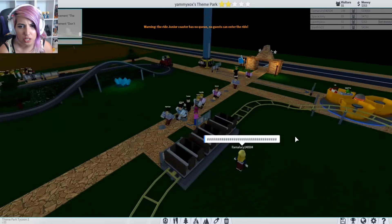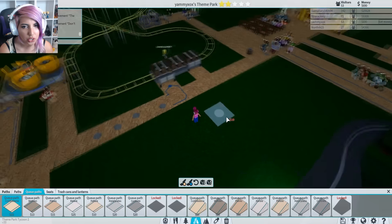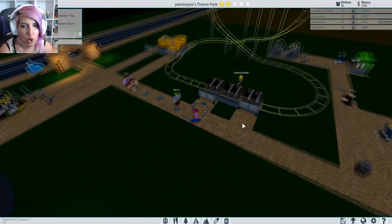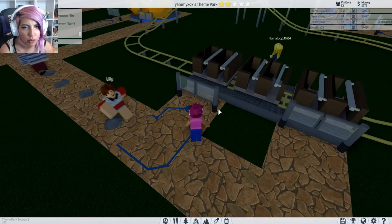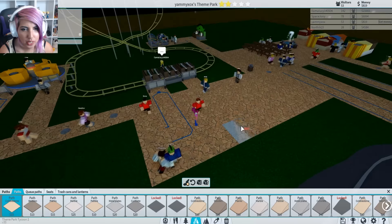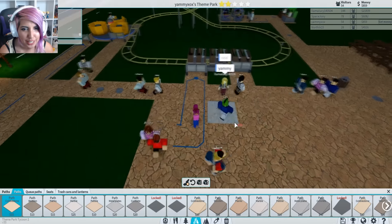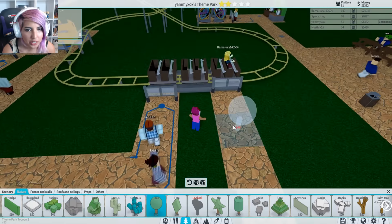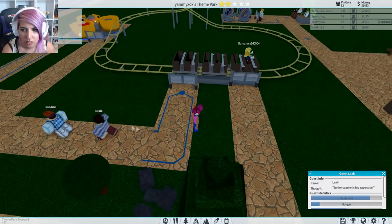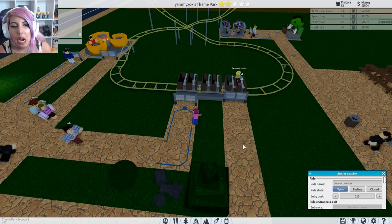Kylan? Come on! Someone get on this ride. Yes, Elena! Get in this queue. Everyone get on — junior coaster is ready to roll. Why are people walking away from this? This is quality. A quality ride. Maybe this will work now — can someone please just get on this ride? People walking away — junior coaster is too expensive. Really? Cheapskates ruining my park.